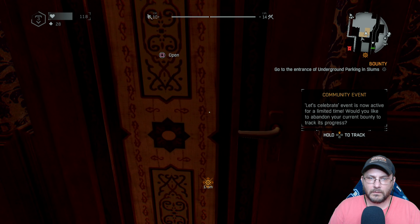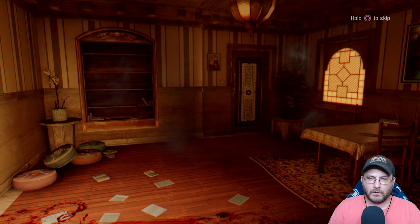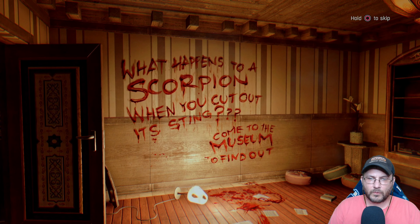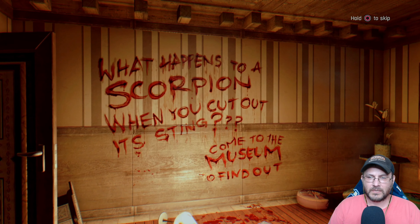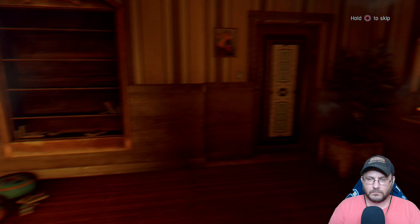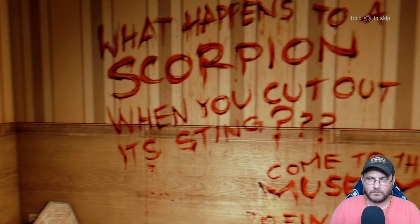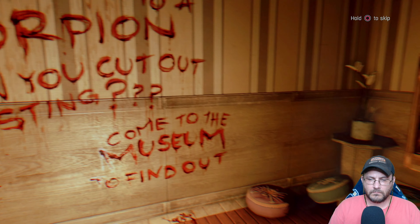I don't know why I unlocked that door. What's in here? What happens with a scorpion when you kind of know the sting? Come to the museum to find out. Oh my gosh, we gotta go to the museum now. Troy, this is Crane. Rise is taking J — he has her in some museum somewhere. Do you know what he's talking about? Museum, yes. Rise is using it as his headquarters. Crane, you can't go there. That place was built as a fortress. You'd be walking into a massive trap. No, no, no — it's not subtle enough to be a trap.